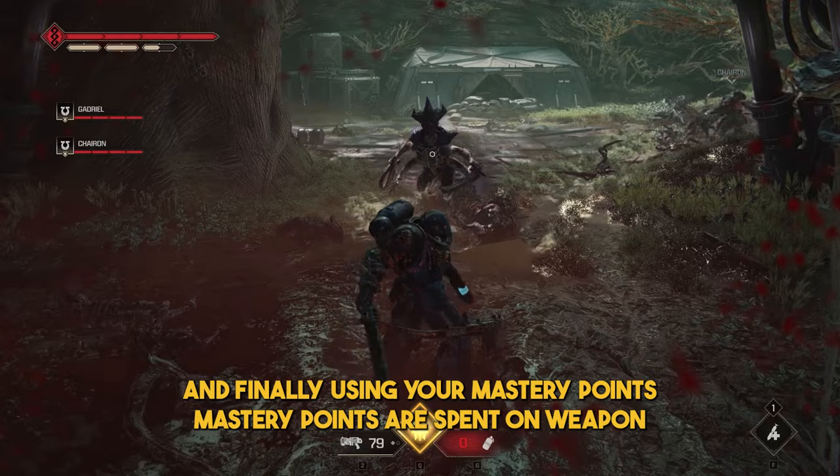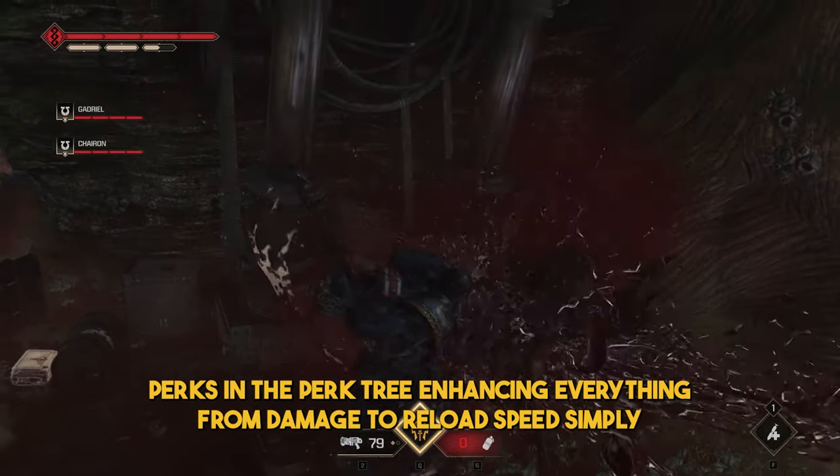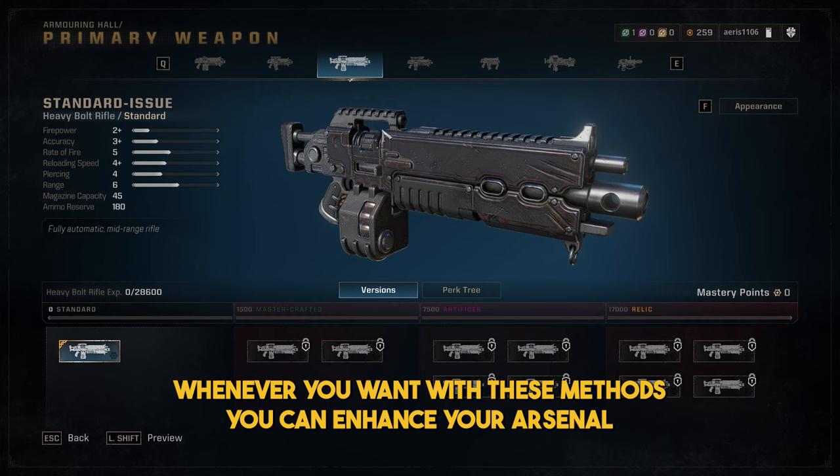And finally, using your Mastery Points. Mastery Points are spent on weapon perks in the perk tree, enhancing everything from damage to reload speed. Simply head to the Armory Hall, select a weapon, and unlock the perks. You can reset perks and reallocate your Mastery Points whenever you want.